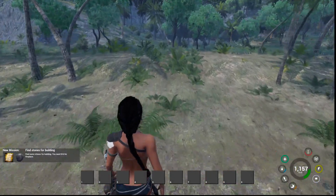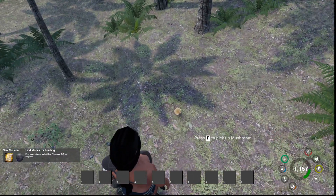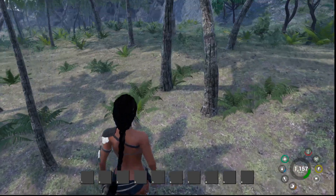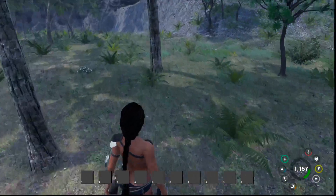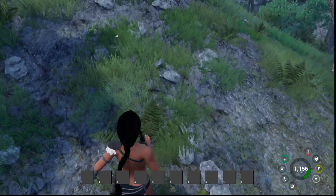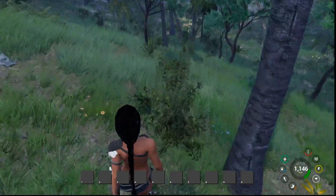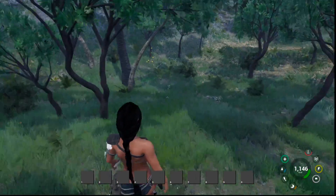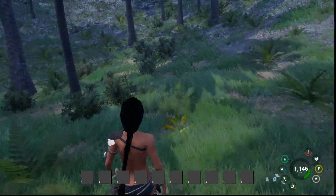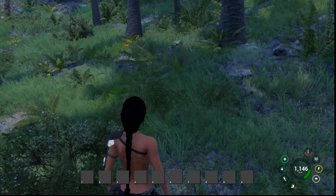This game came out in October of 2019. I had never heard of it, but she said she played it, had a lot of fun, and wanted us to give it a go. Let's pick up the mushroom. I don't have much space, so I don't want to pick up too many things. I'm assuming this is where we're going to find stone. At the bottom we have our hot bar, health, water, food.